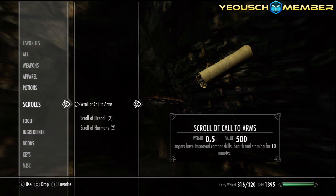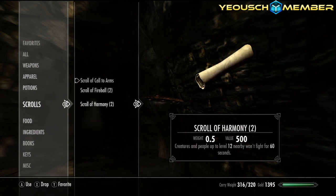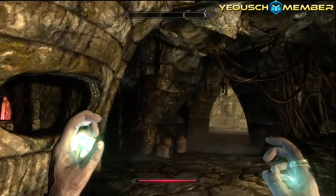Lots of scrolls - what do I do with them? Targets have improved combat health, a theory explosion, creatures and people up to level 12 nearby won't fight for 60 seconds. Let's just take some of this - I can walk again, yay!